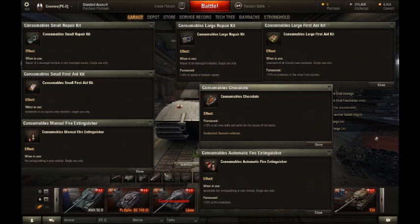For consumables, for a cheap game I take the small repair kit, small first aid kit, and small fire extinguisher. For important matches like clan wars, I take the large repair kit. You could also take a large first aid kit, then use chocolate and the automatic fire extinguisher.